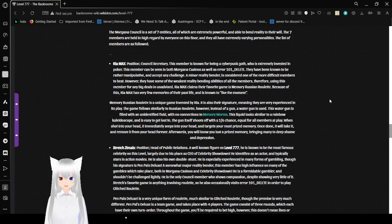Memory Russian Roulette is a unique game invented by Rhea and is also their signature. The game follows similarly to Russian Roulette, however instead of a gun, a wire gun is used. The wire gun is filled with an unidentified fluid with no connections to memory worms. The liquid looks similar to a rainbow kaleidoscope and is easy to get lost in. The gun shoots off with a 1 out of 6 chance equal for all members at play. If shot into your head, it immediately seeps in and targets your most prized memory — once done, it takes it and removes it from your head forever. Afterwards, you will know you lost a prized memory, bringing many to deep shame and depression.